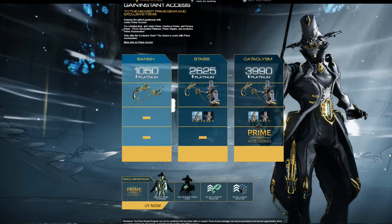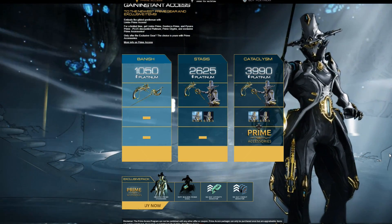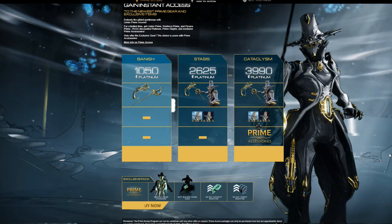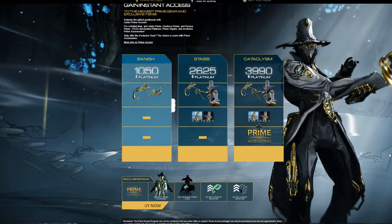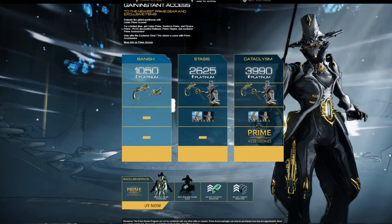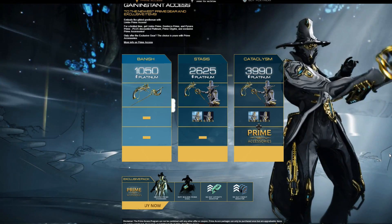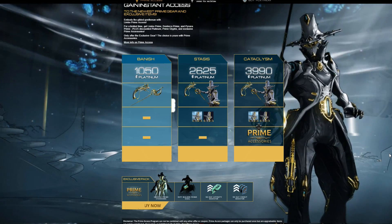You can, of course, get this by buying the top tier Cataclysm level Prime Access, but that will also include Limbo Prime, the Pyrona Prime, and that Melee Prime — I was about to name the wrong weapon. It's the Destreza Prime, but I was going to call it the other one, and the Eufauna is actually a secondary, not melee anyway. So I would have got that completely wrong on so many levels.